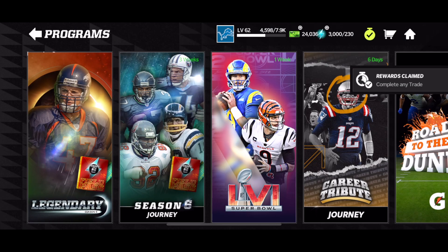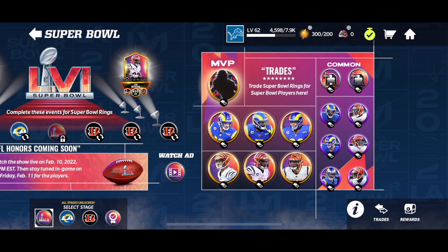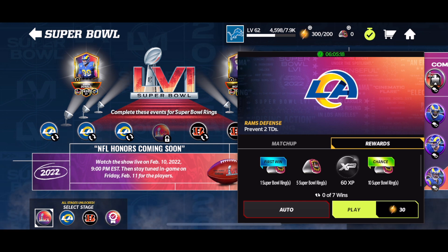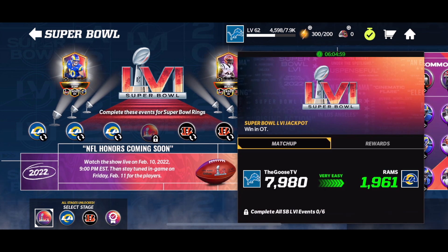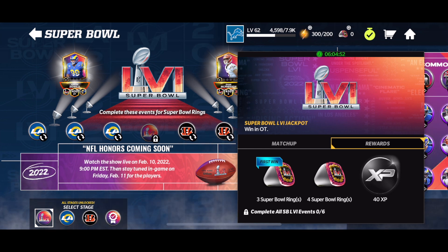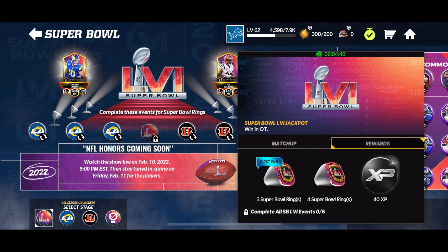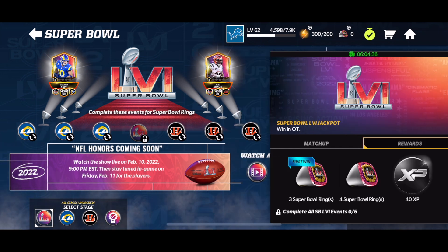The Super Bowl promo is actually pretty simple right now — there's really only one currency. Here's the map; it looks pretty cool with a couple different stages. First, you've got your basic events. Make sure you do your first wins — these reset at 10:30 and 7:30 Eastern time every single day, and you get one Super Bowl ring for a first win plus an extra one. You get five Super Bowl rings per play with a chance at 10 more. There's also a jackpot event where you get three rings for the first win and four rings every time you play. You want to play every single one of those events twice per day at minimum.